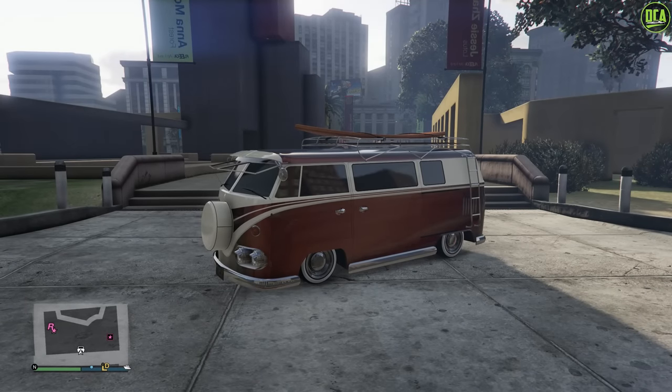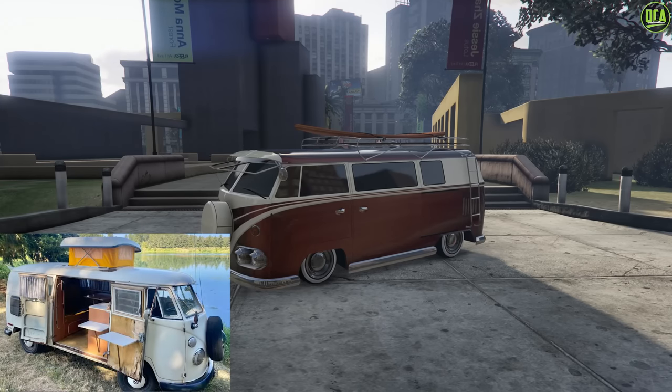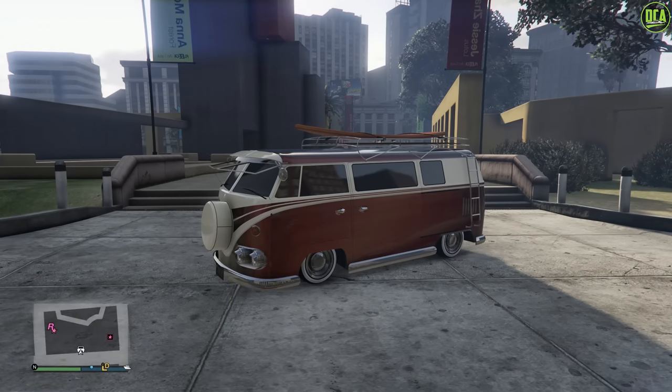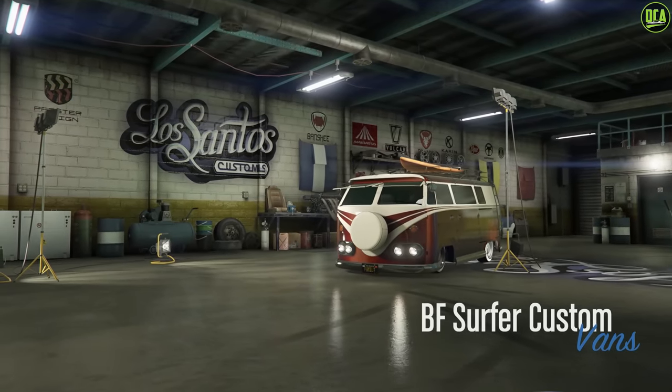Moving on to number two we have the Surfer Custom. For years the community was wanting a Benny's custom variant of the OG Surfer, because obviously the possibilities are endless with the insane custom creations people have made in real life with those VW buses. Last year with the Drug Wars update Rockstar finally gave us a Surfer Custom — except it wasn't a Benny's vehicle, it was a normal vehicle simply called the Surfer Custom. But I still had my hopes up, and once I got to the customization I was pretty disappointed.